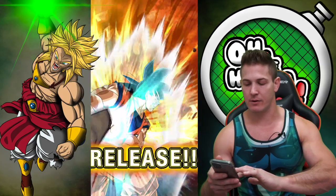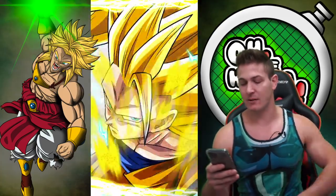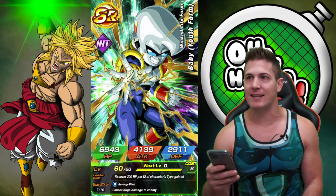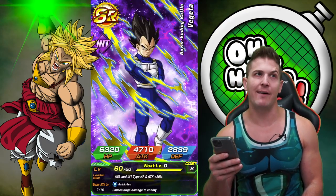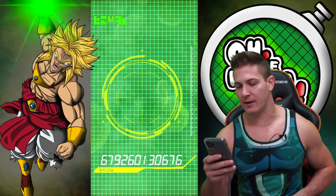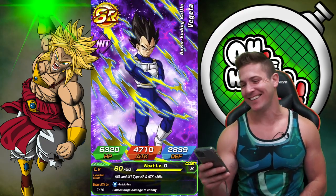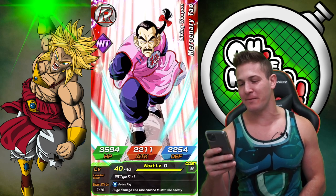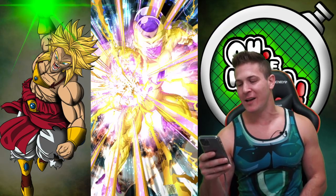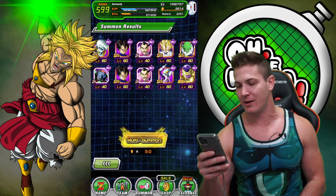Hold on while I do my Potara Fusion. I could have sworn that was going to fuse — I had a feeling. Oh, Super Saiyan 3 though, that's not too bad. What did we use Bo-ta Magetta on? Oh yeah, it was the last EZA we did — for Super Saiyan Blue Kaioken Goku. Getting lots of Vegetas and Nails and no banner units whatsoever. We're going to get another freaking garbage guaranteed at the end too. Yep, there we go — Golden Frieza. The one that nobody is ever, ever going to use because he's such trash.